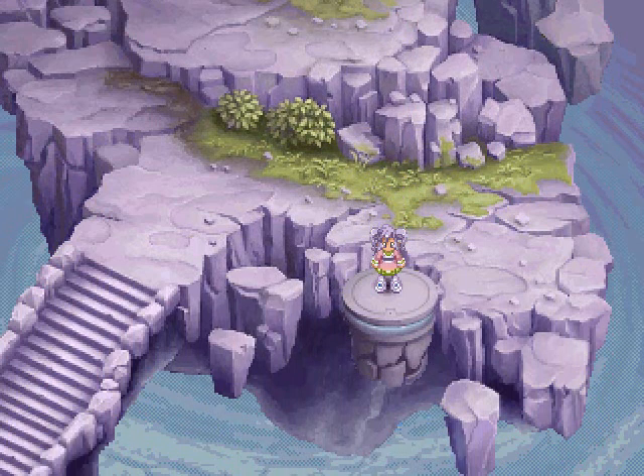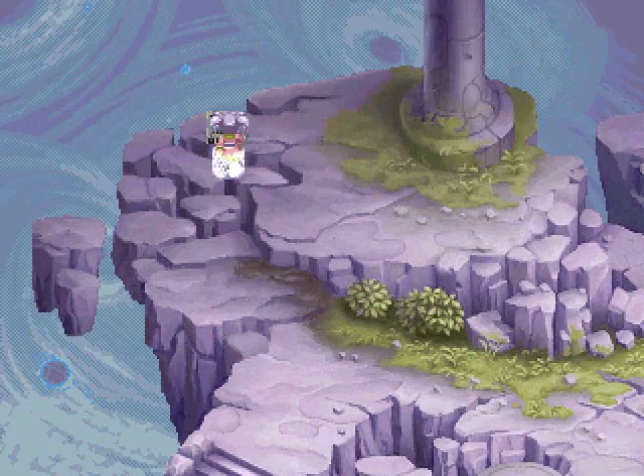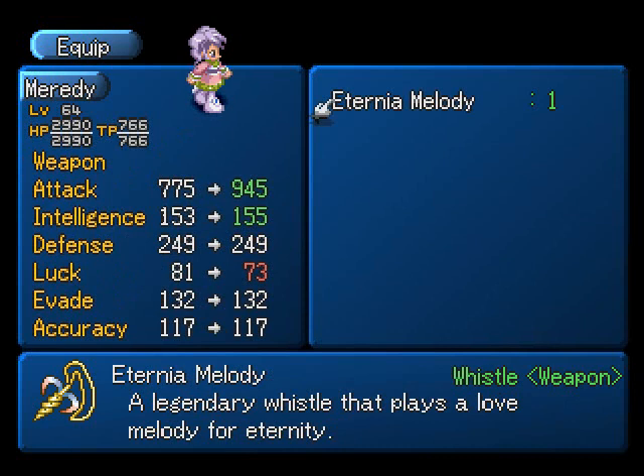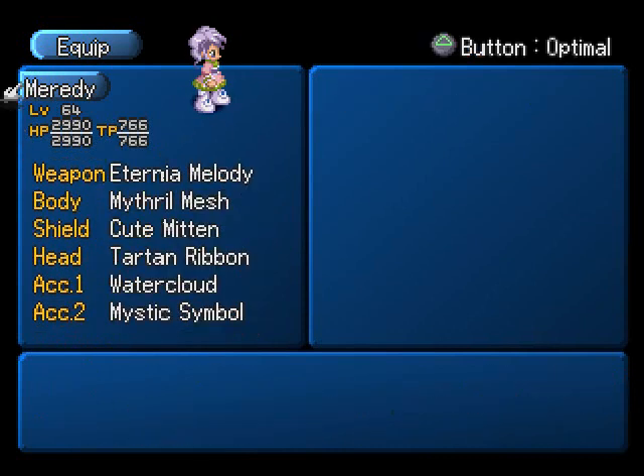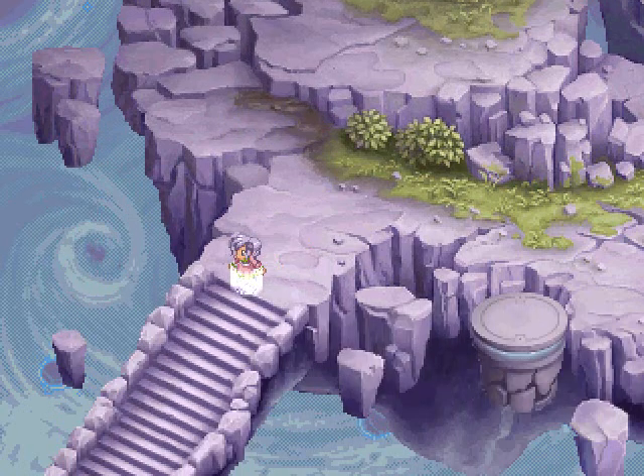Hello elevator, thank you very much. The Eternia Melody — that is actually Merity's best weapon and our most powerful one. It is time elemental, but considering how often we have Merity attacking, it's not that big of a deal to equip her with it.